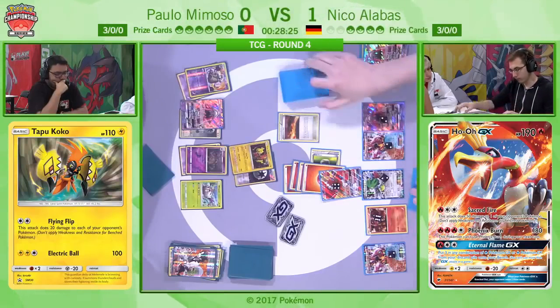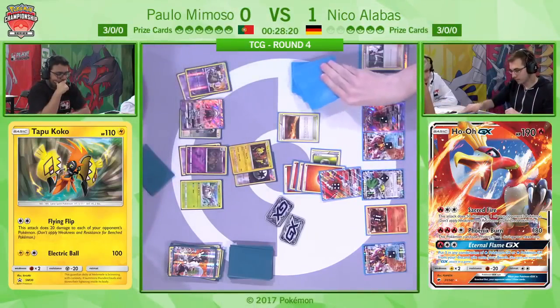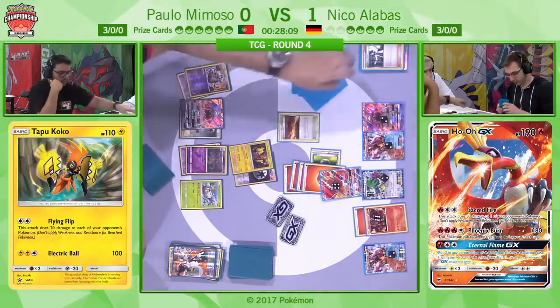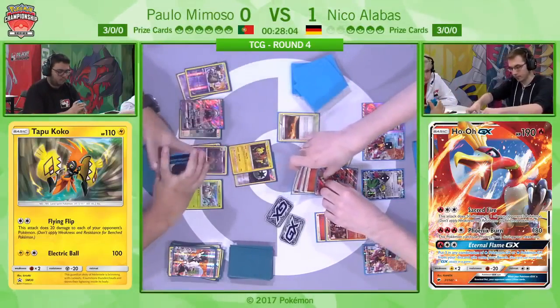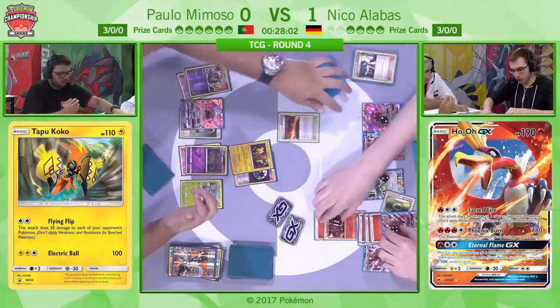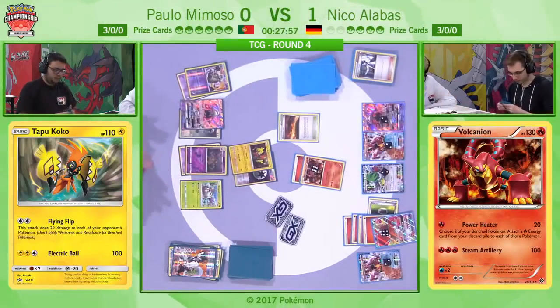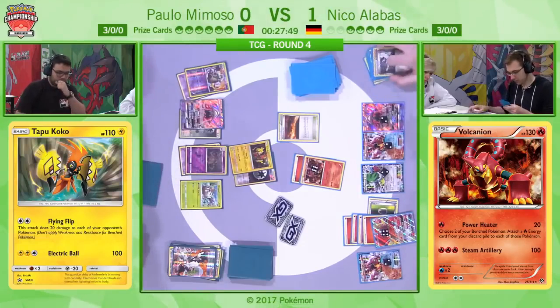Niko kicks off with the Scorched Earth put into play, really protecting himself from N later down the line. He's also going to play an Ultra Ball — looks like he doesn't want any targets from that, just trying to thin cards. The lack of Choice Band on Tapu Koko is really big, because we saw the double Flying Flip last game. A double Flying Flip could mean you KO Ho-Oh while putting everything else into First Impression range.